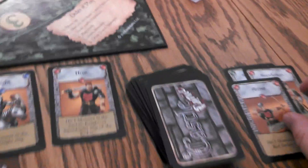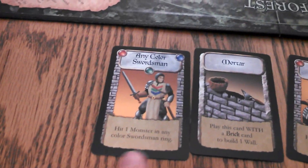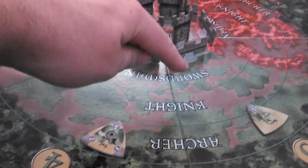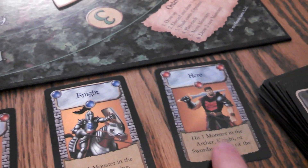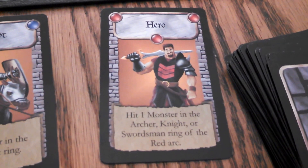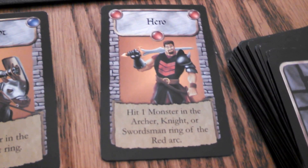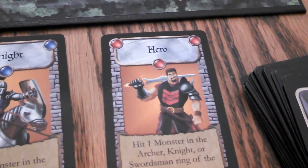Of course, you discard that. And that is all I could do with regular cards. I have a swordsman — I can only hit in the swordsman ring, can't do that. There's no knights. Oh! I didn't see this — a hero! A hero lets you hit a monster in the archer, knight, or swordsman ring. So technically, I can kill the other one with this. I thought it was a knight. I'm going to take that hero.